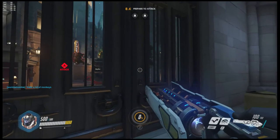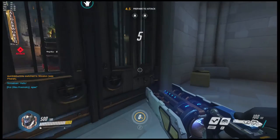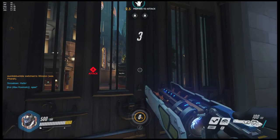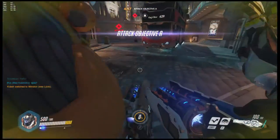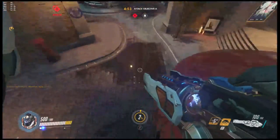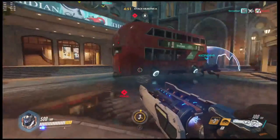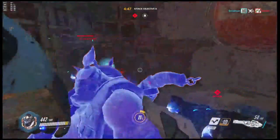As we begin to go out here, we're going to look at the first strat of Winston, which is called the 'Dub and Tuck.' To do such a move, first you must place down your shield, aim up to the sky, and press shift. This move promptly lands you in front of any enemies, possibly killing you as well as hurting other enemies.